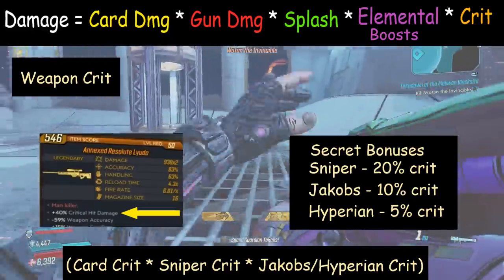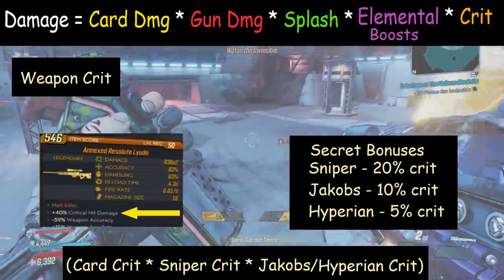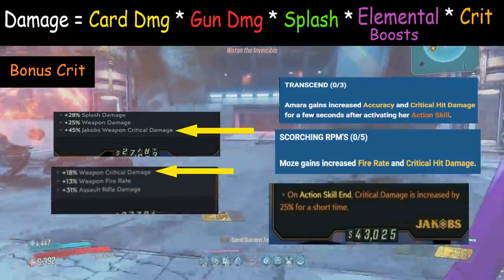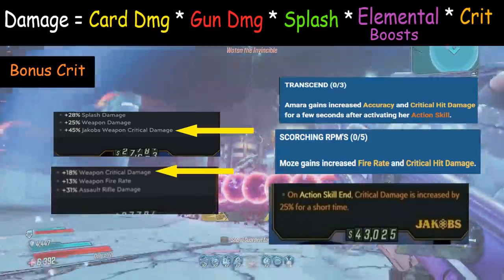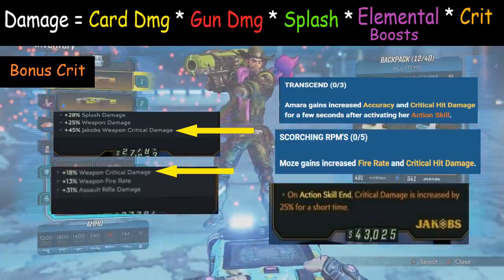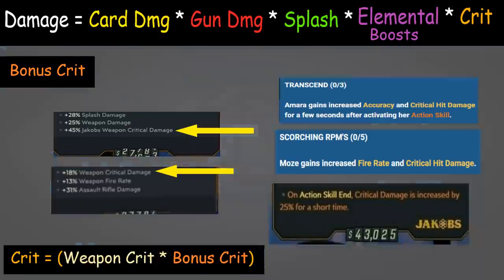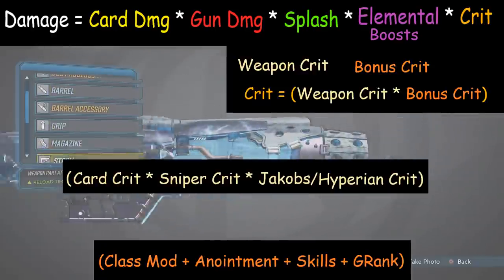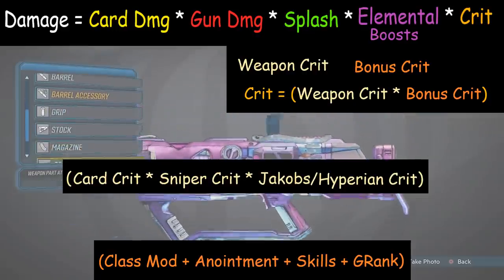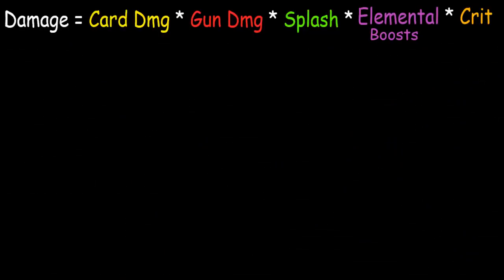Weapon crit bonuses are determined entirely by whatever weapon you're holding, so you can't control them directly. Bonus crit, on the other hand, is any critical damage you do have control over — bonuses from your class mod, anointments, skills that give critical hit damage, and guardian rank crit bonuses. All of these are additive with each other, and then they're multiplied by the weapon crit. So weapon crit is multiplicative, and your bonus crit is additive with itself, then multiplied by the rest.